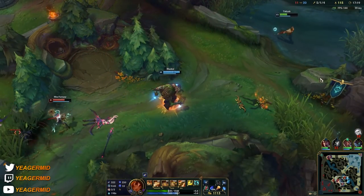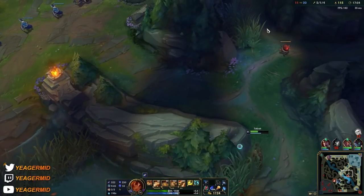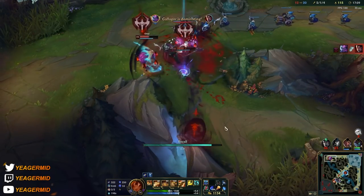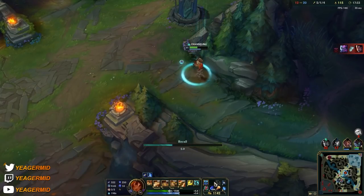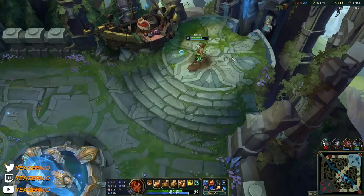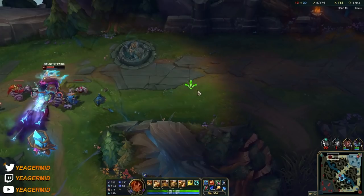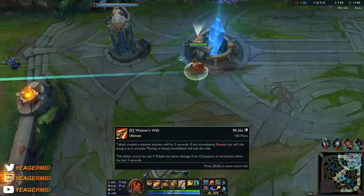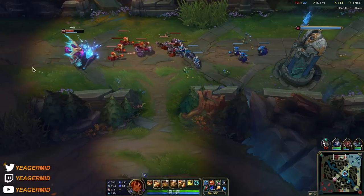They almost have enough gold for the Archangel's — that's another big power spike. Massive mana pool, a lot of damage, and a lot of ability haste as well. Because your abilities are going to be on a really low cooldown later on in the game and you want to be able to spam them. In this meta, junglers take the blue buffs, so even if you don't have access to blue buff, as long as you have the Mythic item and the Archangel's, you're going to have a lot of mana.